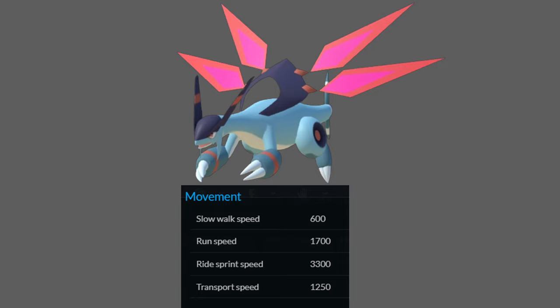To give context to what that means: Jet Dragon, the fastest mount in the game, has a riding sprint speed of 3300. So this thing is absolutely zooming.